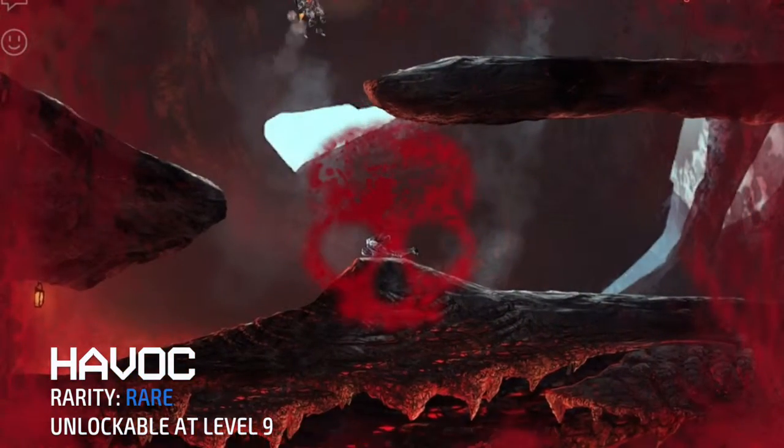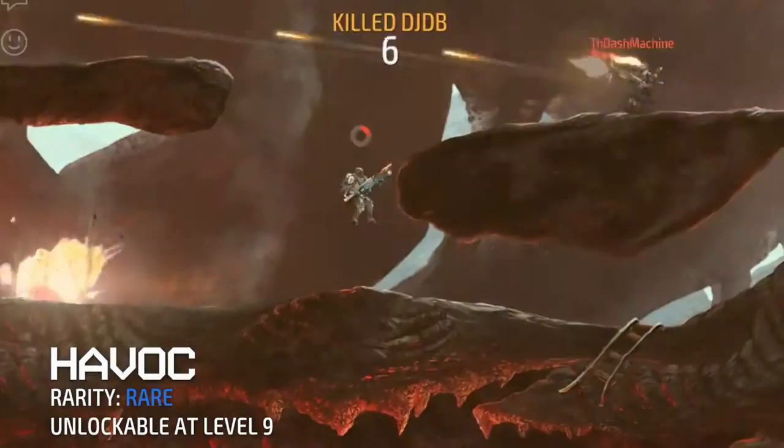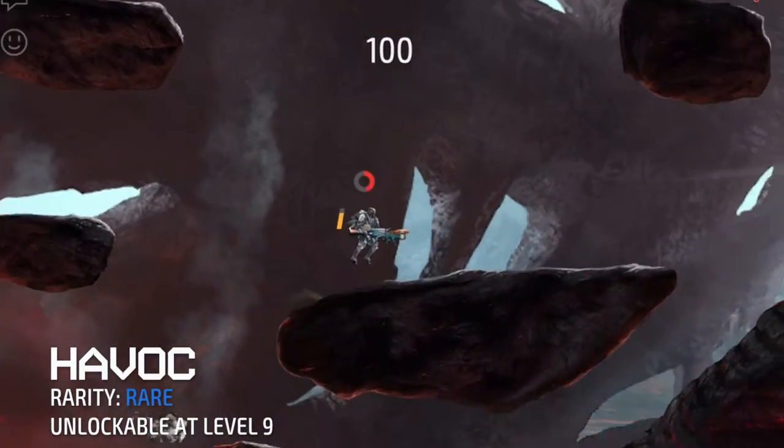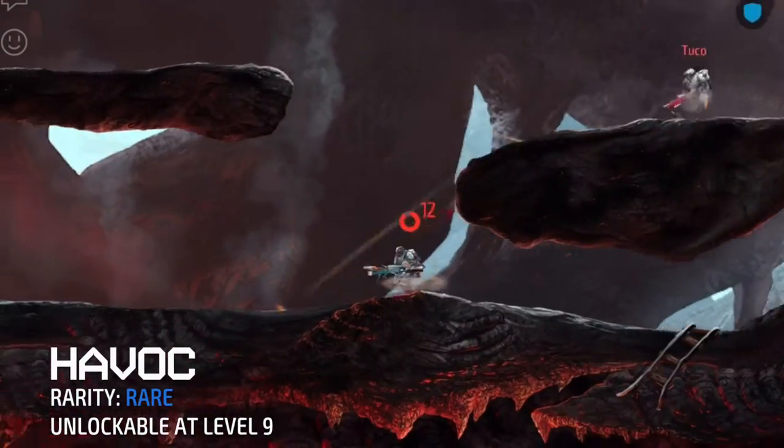It also has a medium blast radius that dishes out AoE damage, so even if you don't hit your target directly, just landing the rocket near the ground next to them can at least do some damage. It is also a great way to sweep out enemies that are inside tunnels.